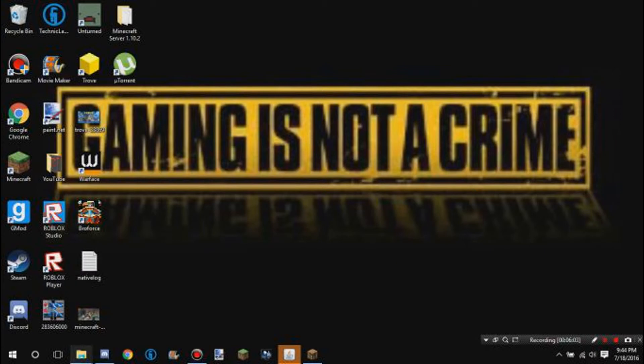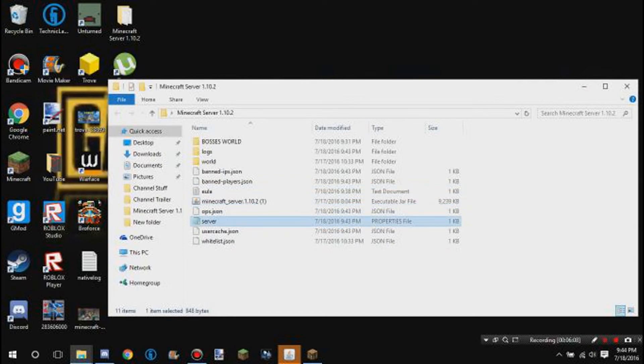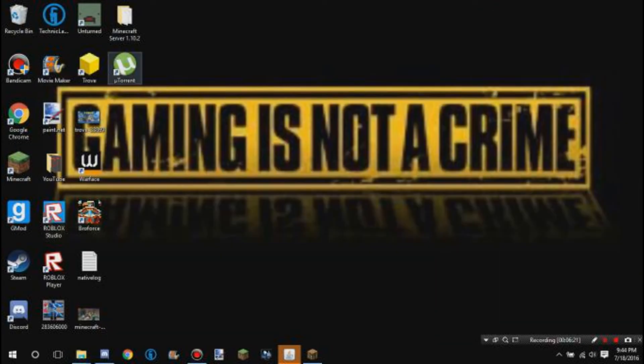One last thing — go back into your server properties and make sure the server port is set to 25565. It has to be 25565, otherwise people will not be able to join. If it's still not working, I'll come out with another video about that.